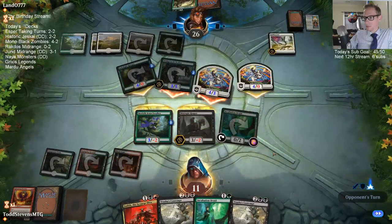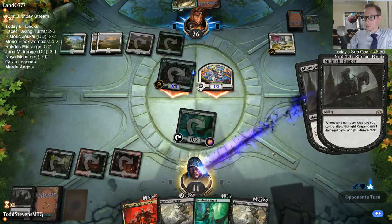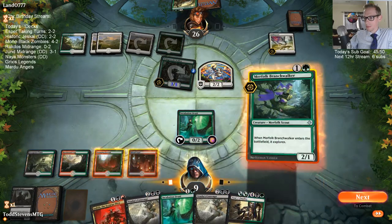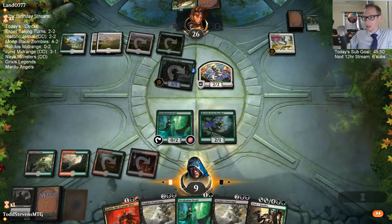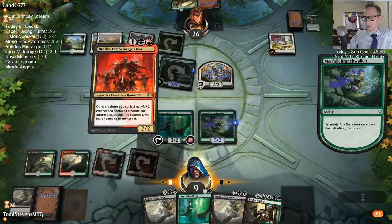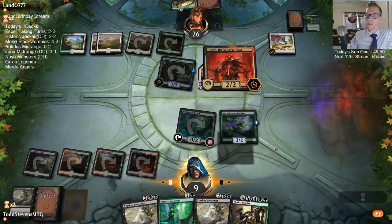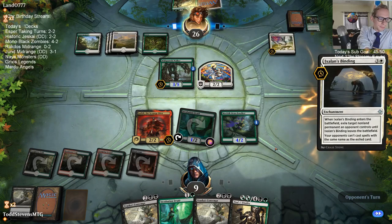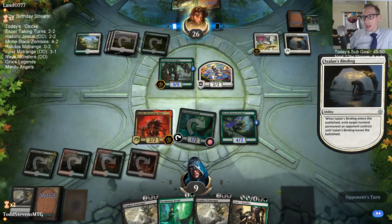That's going to hurt. I haven't made the Naya Monsters decklist yet — we're going to make that together here on stream after this league. Gatsby donated for that one, saying we're playing a Nikya deck with a bunch of creatures and Zacama. So we're making it all the way up to Zacama.